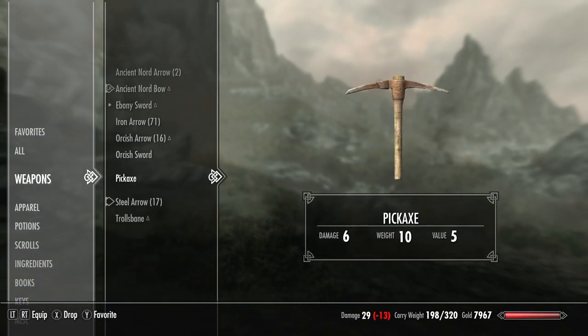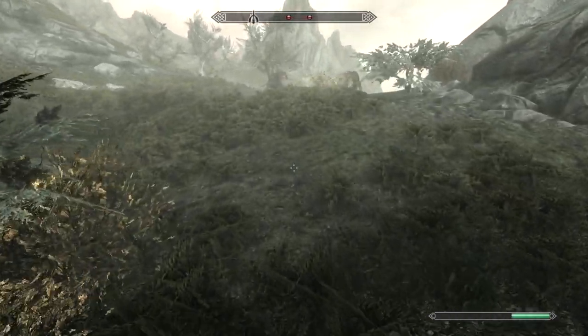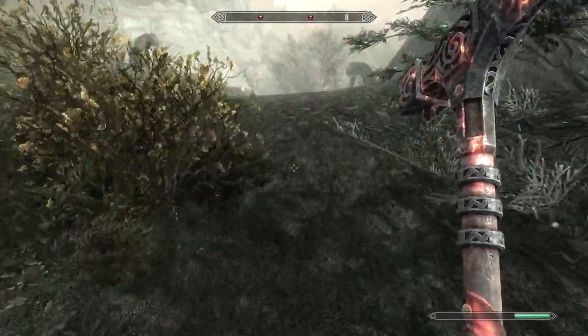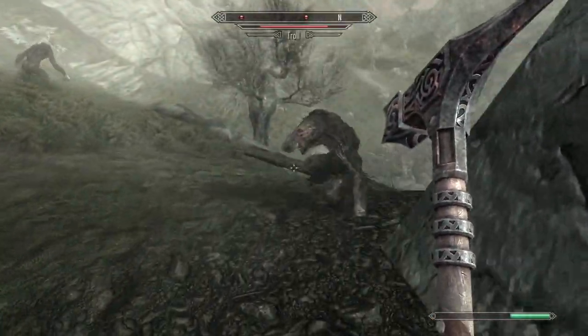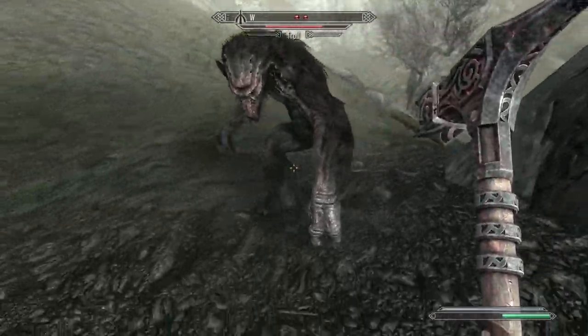Weapon: Trollsbane. Burns Trolls for 15 points. I don't know if that's going to be good enough, because our two-handed skill is not very good on this character. But let's see. That does seem like it deals a decent amount of damage.